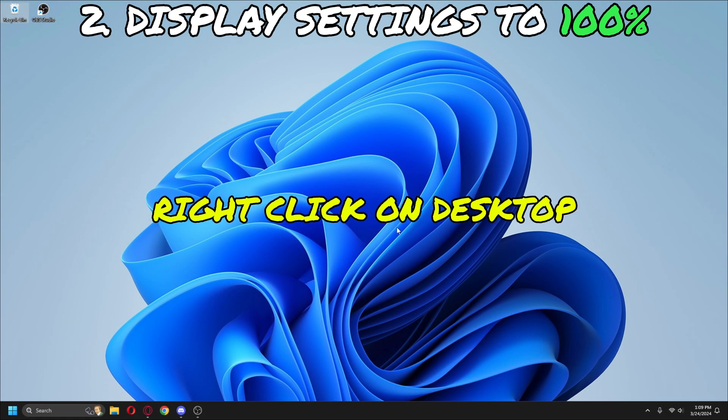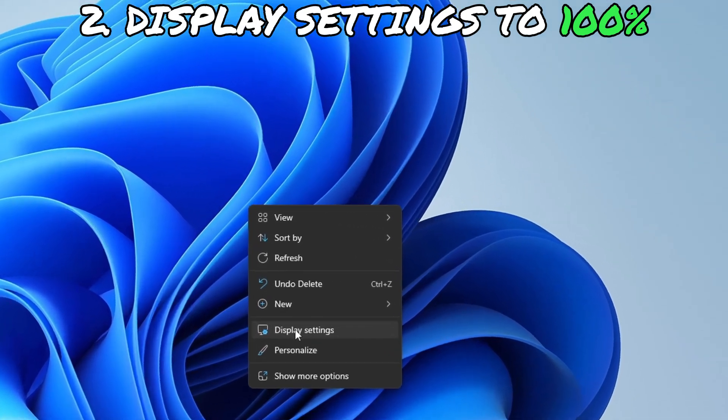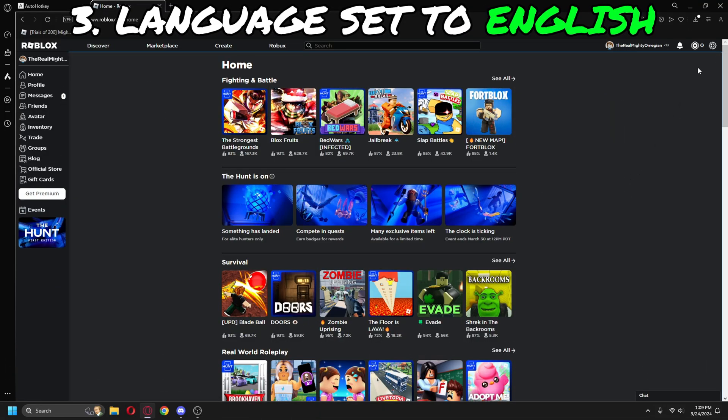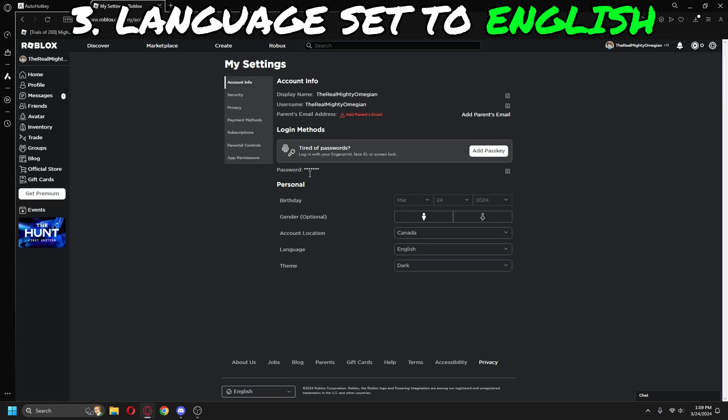Second, you need to make sure your display settings are set to 100%. Also make sure that you have Roblox language set to English, because this macro uses precise image detection.